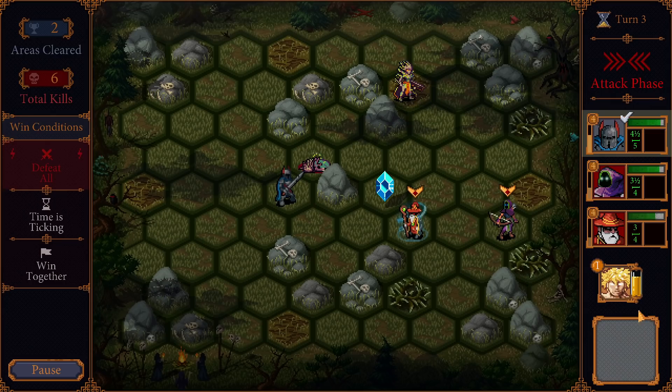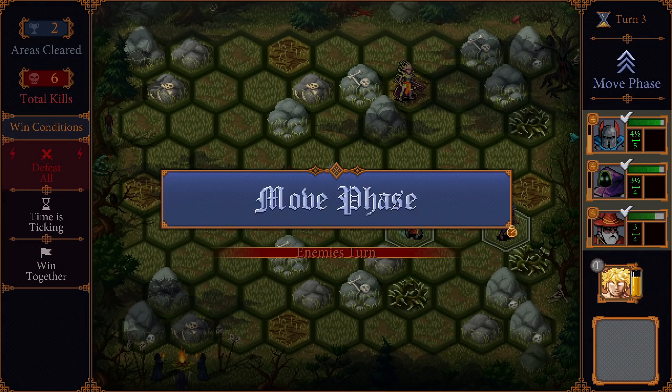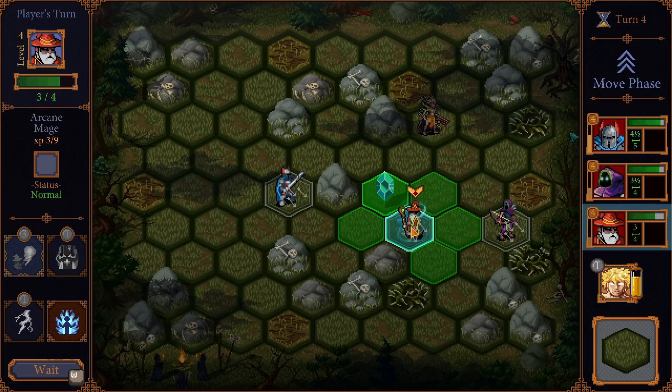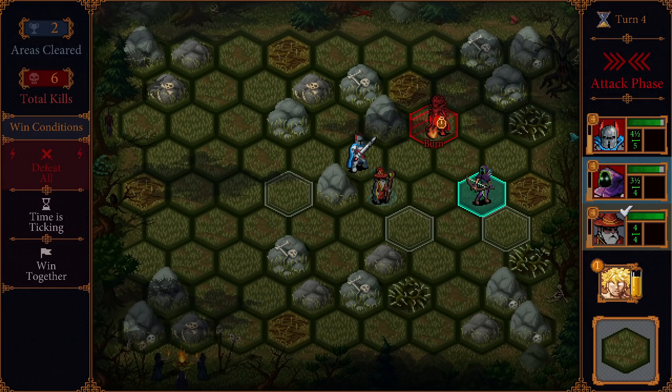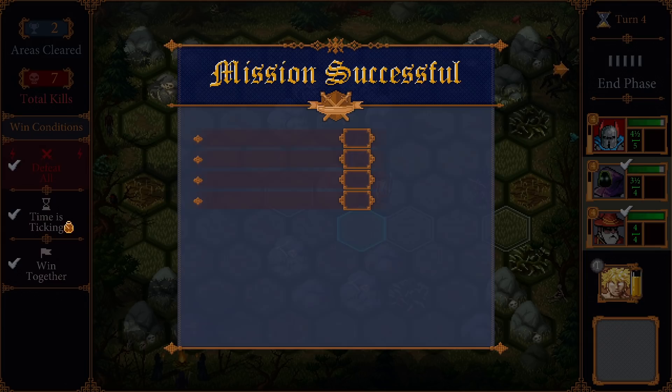We don't need to heal - we're going to go up to full health at the end of things. Move phase - very kind of you to move closer to me to get destroyed. Very very kind of you. I'm happy to have you up. Boink. Definitely don't need to use my thing - nice and easy. Triple objective there.